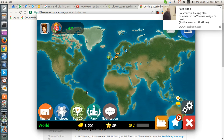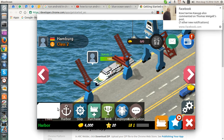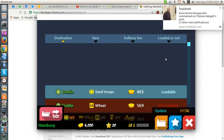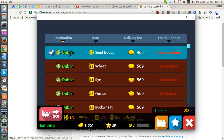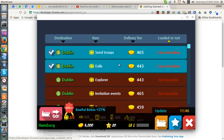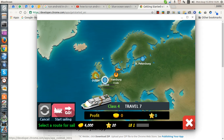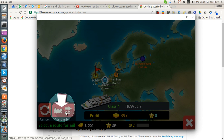So let's take a look at where we are. This is an Android game I'm playing on Google Chrome. I'm going to quickly demonstrate how to play this game. I'm in Hamburg, so I'm going to load to Dublin. Here are my loadables — I'm going to load all of Dublin. Then I click on Dublin as my destination and click go.